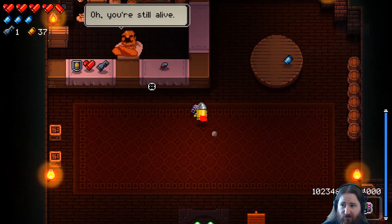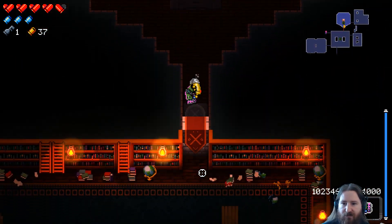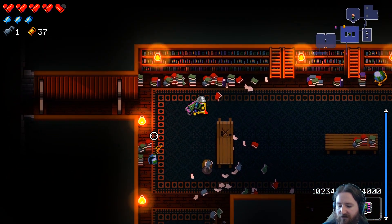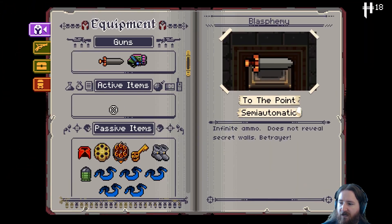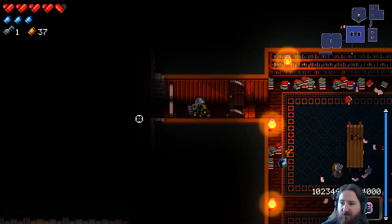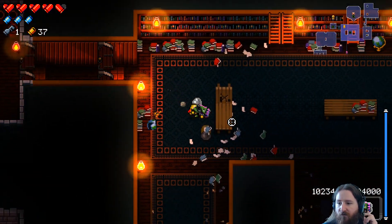What does coolness do? Curse does a few other things too, but I honestly, I was just reading it but I don't remember everything. Coolness is kind of like the counter to curse, and since we have the sixth chamber, like I said, it increases our coolness based on every curse we have — for every curse point we have, we gain two coolness.